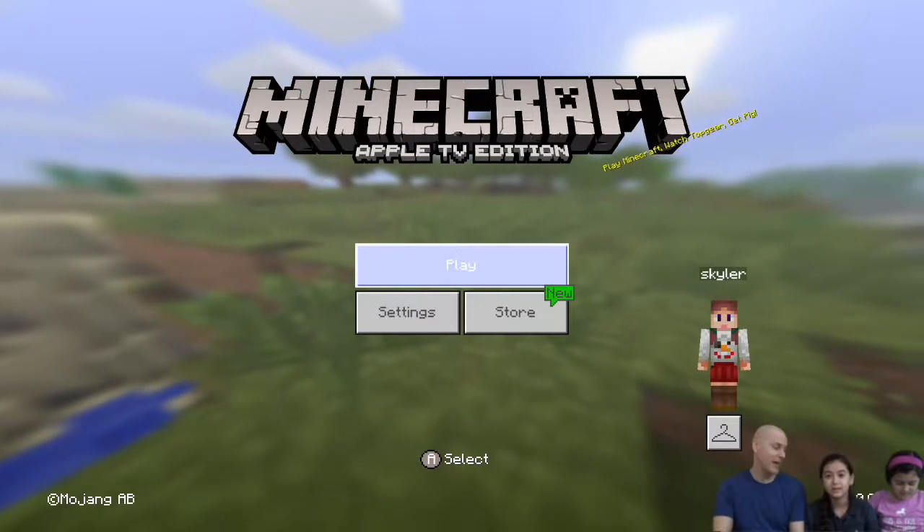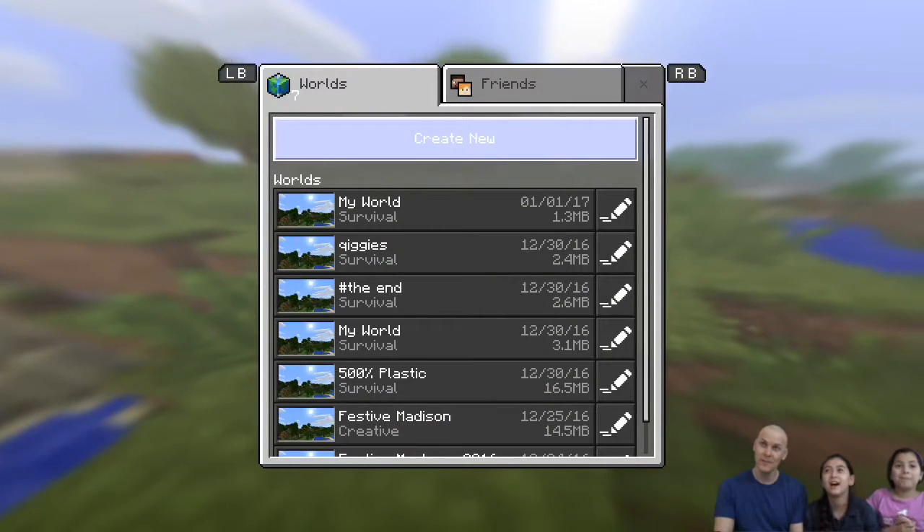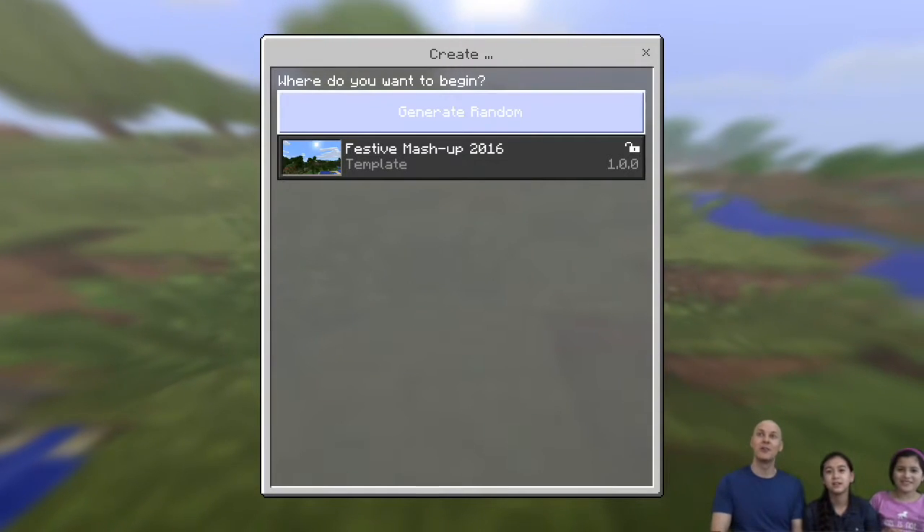So, which texture pack should we do first? Plastic's my face. Oh, let's do cartoon. We haven't seen cartoon. Cartoon. Create a new world.